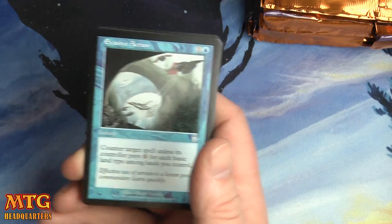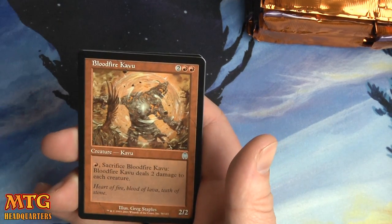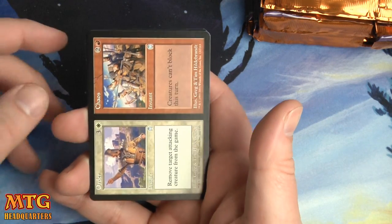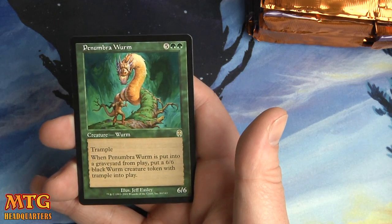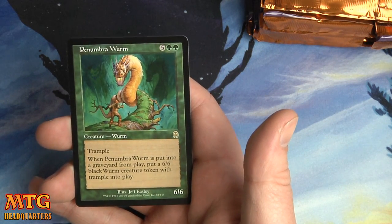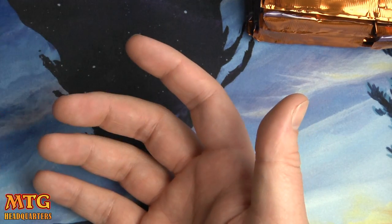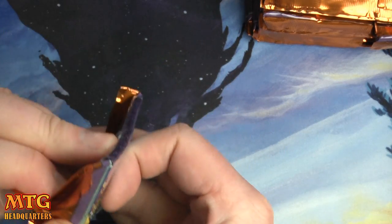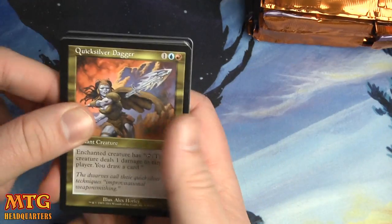We have an Evasive Action, Bloodfire Kabu, Order and Chaos split card, and a Penumbra Worm — seven mana for a 6/6 trampler. When it's put into the graveyard from play, you put a 6/6 black worm creature token with trample into play. It's the worm that keeps on giving — the never-ending worm!